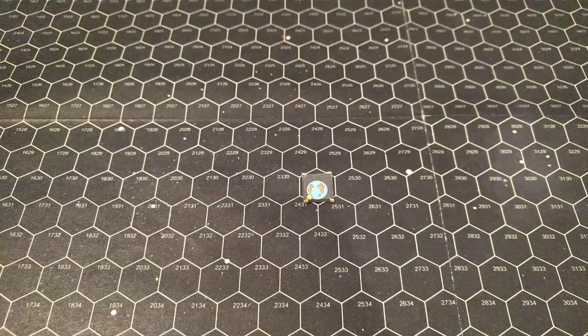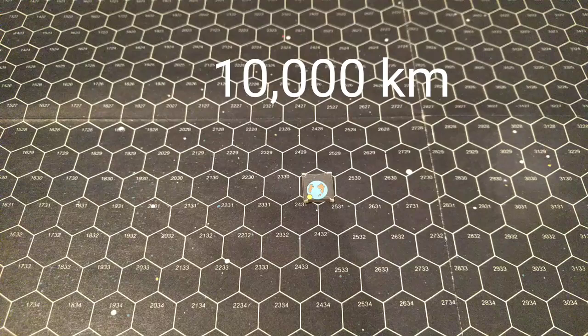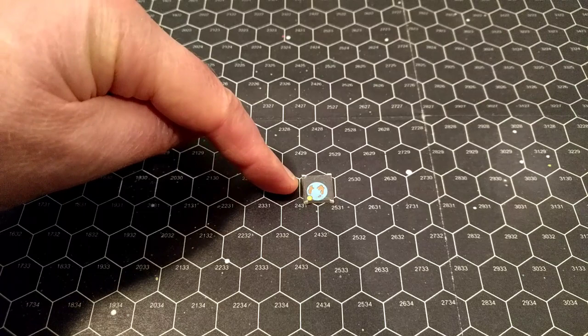Here we are in the vast reaches of space, using a very large hex grid. Hexagons are a lot easier to work with than squares — they're easier for covering circular movement, which is definitely going to be the case here in space. Each hexagon on this grid is 10,000 kilometers across. That's really big — the planet Earth would fill one hexagon. It's a vast area of space.